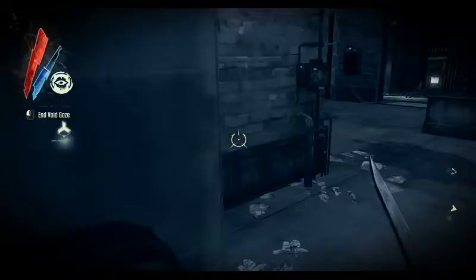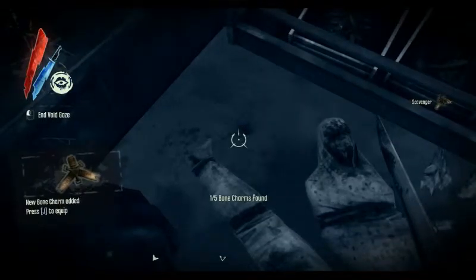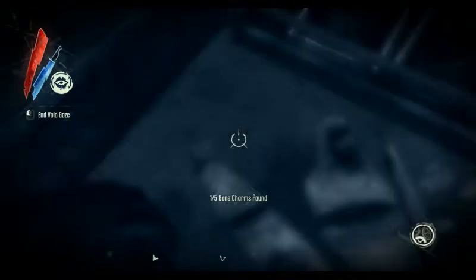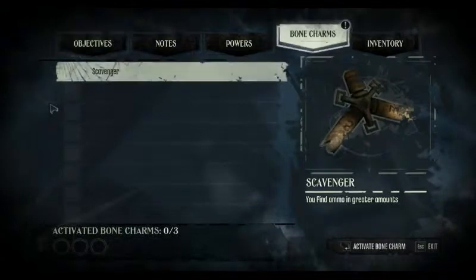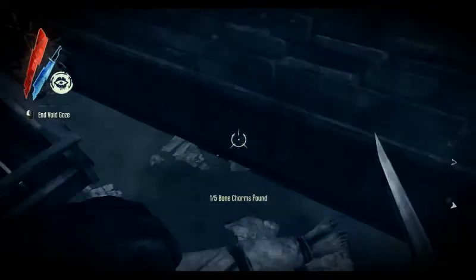There's the rune. Rune, baby! I can't believe I didn't notice him. Bone Charm - save! Bone Charm: Scavenger - find ammo in greater amounts. I approve! He can end Void Gaze now.